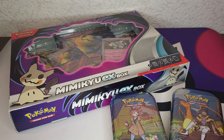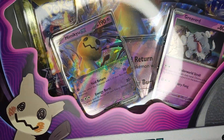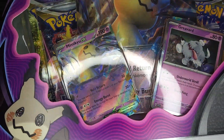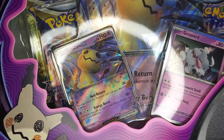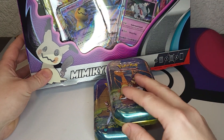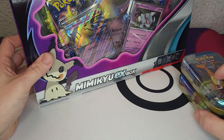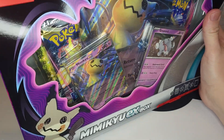Hello everybody, welcome back again! Pokemon Trader Micro here. Look at the Mimikyu EX box with the new shiny style on the card - that's the new way of the EX cards in the Scarlet and Violet sets that are coming up. Something new! Also bought two Crown Zenith tins - we're also gonna open these after the Mimikyu box. Let's just see what we can pull.